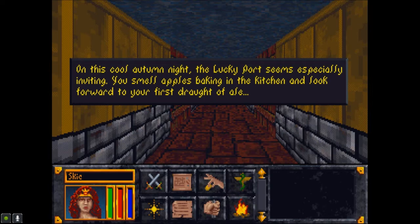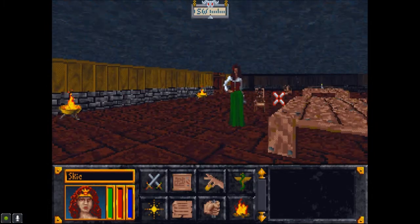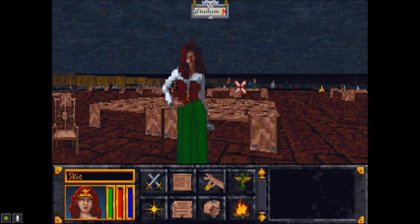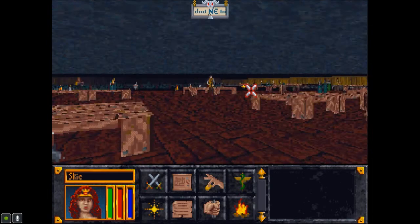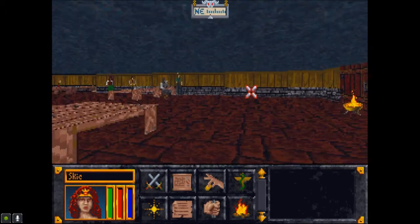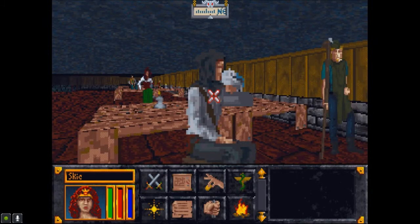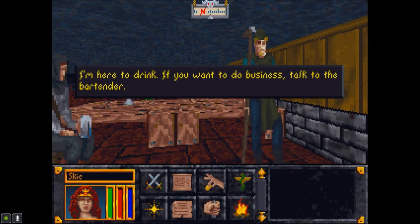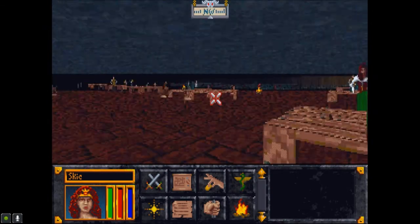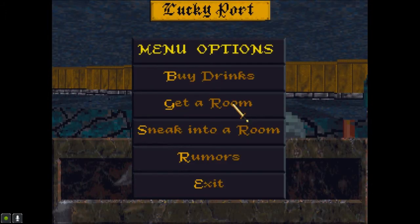You smell apples baking in the kitchen and look forward to your first draught of ale. No, I do not want any ale. Now, this place should be full of Argonians, but no. Host of Stormhold — who smells like an old horse in here? Oh, it's me. Bathe yourself, milady. It's just all the same people. I'm trying to have a life. Go away. I'm here to drink. If you want to do business, talk to the bartender.